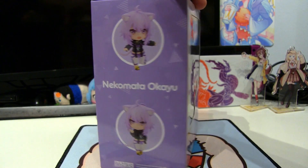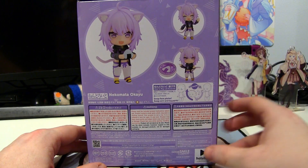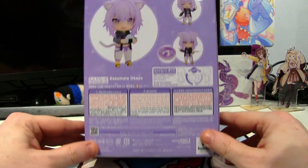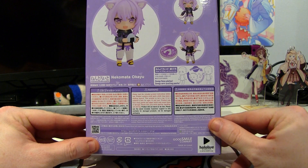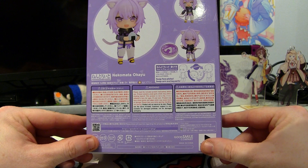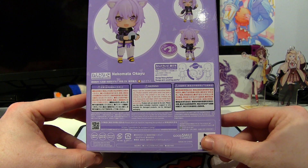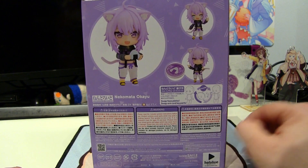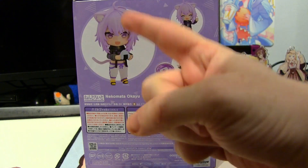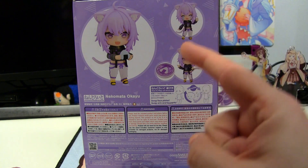This one just looks absolutely fantastic as well. She comes with, as to be expected, a wide variety of different poses and extra things. As always: swap faceplates, swap arm and leg parts. Product will not stand on its own - please use the stand included. Customer support is only available for damaged products, not for damaged packaging. So if you decide to punch the packaging they will not replace it, but if you punch Okayu and she gets badly damaged - they will still not do it. You monster, why punch her?